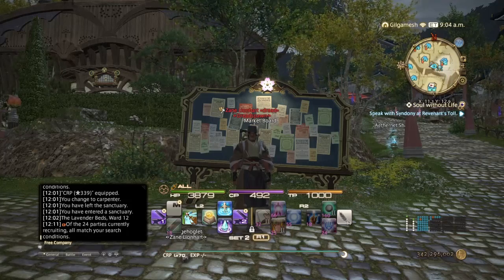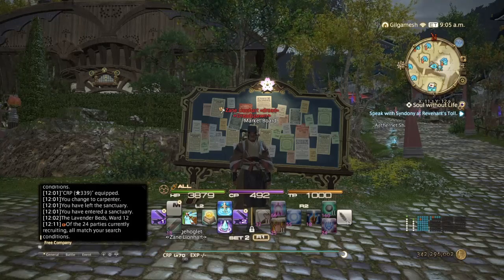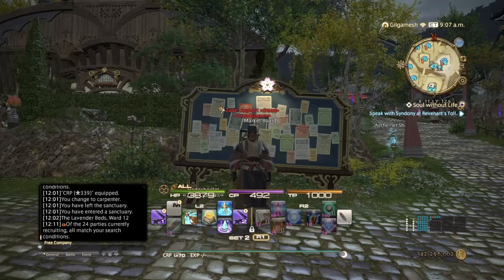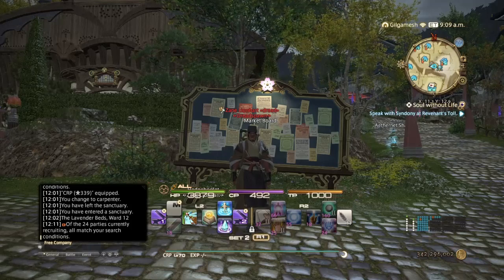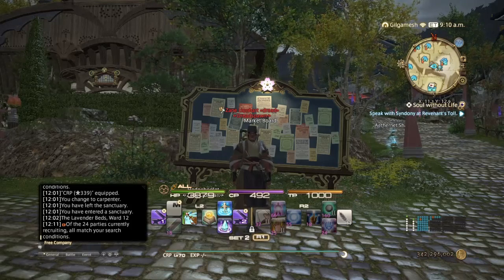The first thing on this list is going to be Beach Lumber. Now Beach Lumber has two alternate uses: Levquests and Scripts. Beach Lumber is mostly the preferred wood that people like to spam for Levquests to level up their Carpenter.